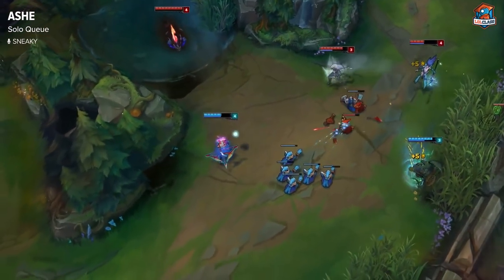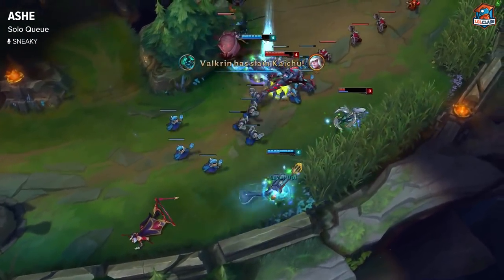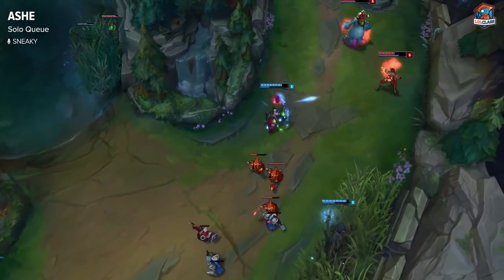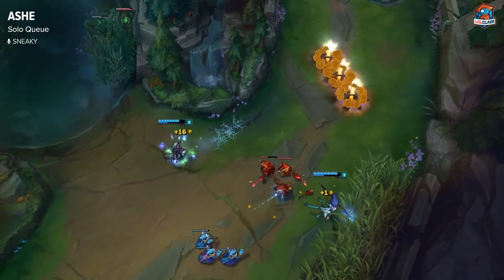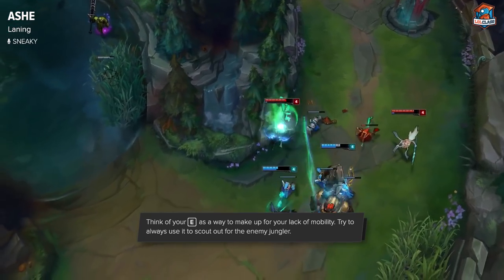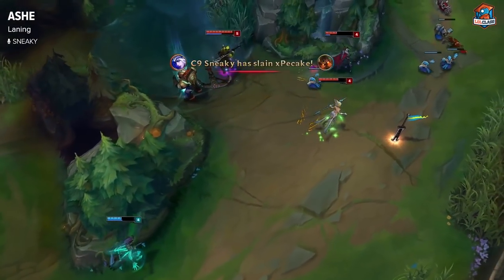Reksai is probably her worst matchup specifically. For ADC and support matchups, Thresh is probably pretty scary to play into because he makes ganking that much easier — you Flash away and you're gone. But she has pretty good matchups against most AD carries and supports. Ashe has always been a strong laner — she was never really weak, it was just being susceptible to ganks and not doing as much damage that held her back. She has lots of utility still. Hawk Shot makes up for lacking escape a little — being able to reveal locations you think they might be camping.